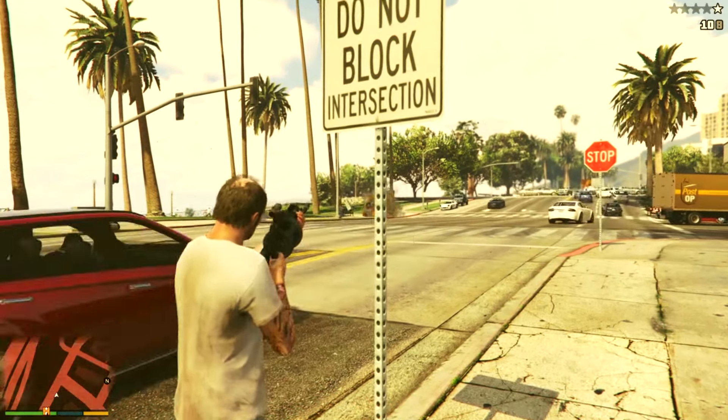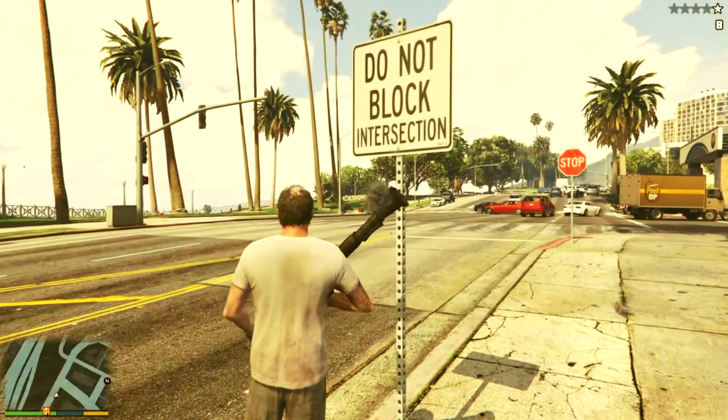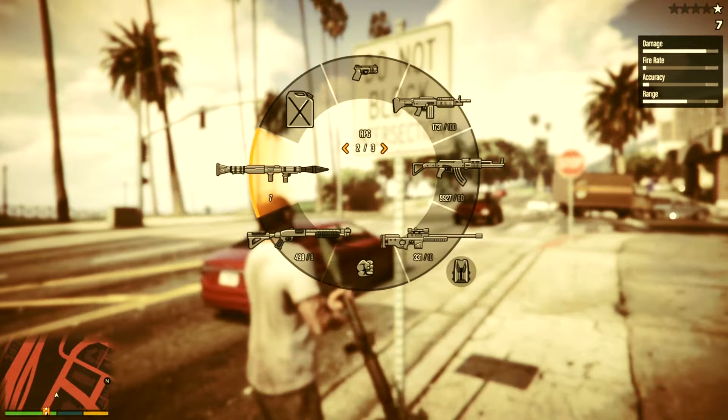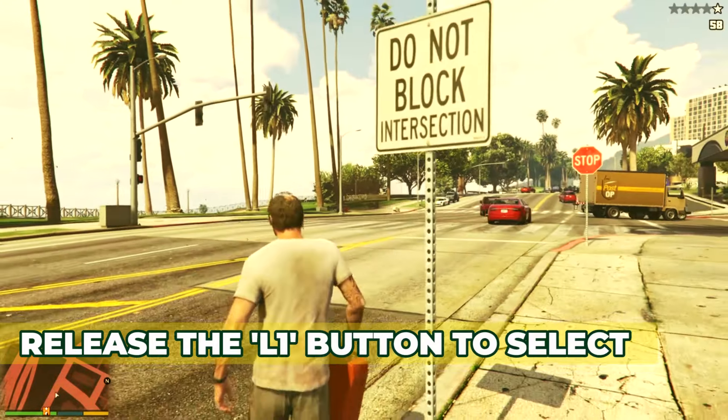You will see a visual representation of each weapon, making it easy to identify your options. Use the R3 button again to highlight the weapon you want to equip, then release L1 to confirm your selection.